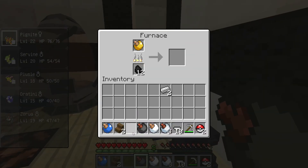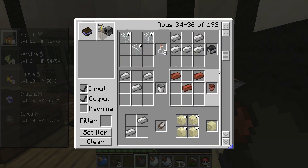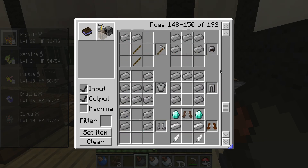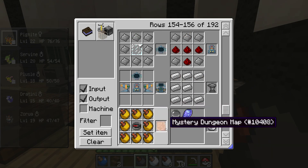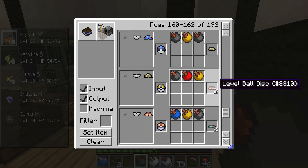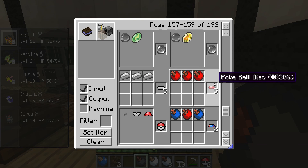Too bad I don't have any more black apricorns. Let me just check here and scroll down and see what type of pokeballs take what. I don't know how to get these orbs or a mystery dungeon map — I might try to make that if I get enough yellow. It looks like it could be good. Let me see which one I can make.